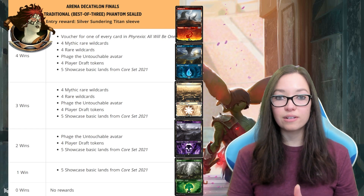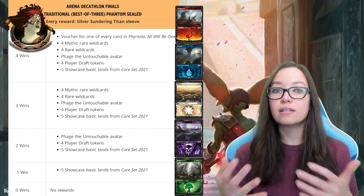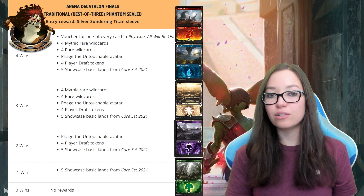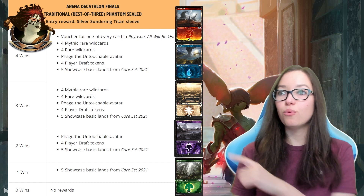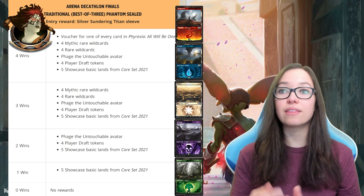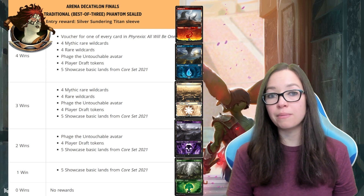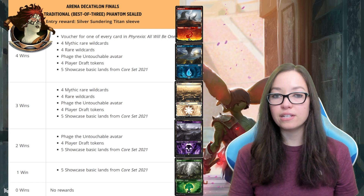You can earn up to two entries into the finals, giving you two chances to win, and some rewards you can win multiple times. At zero wins there's no reward listed, but remember you get the silver Sundering Titan sleeve just for earning entry into the event. If you get one win, you'll qualify to receive all of these wonderful showcase lands from Core Set 2021. At two wins you get the lands plus four draft tokens — worth about 6,000 gems if you're into drafting, a great way to build your collection. You'll also be getting the exclusive Phage the Untouchable avatar at two wins, a great way to show you've participated.